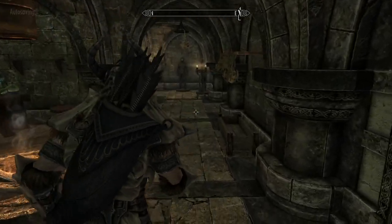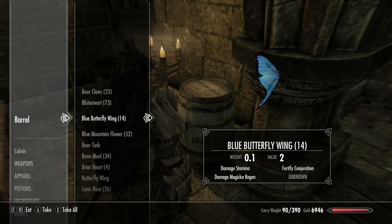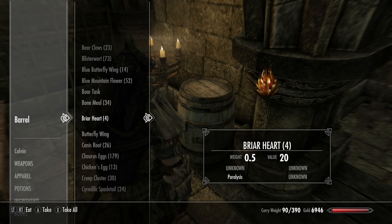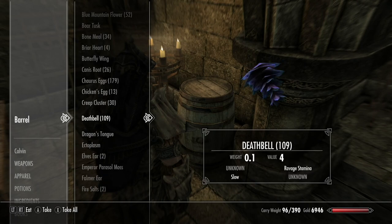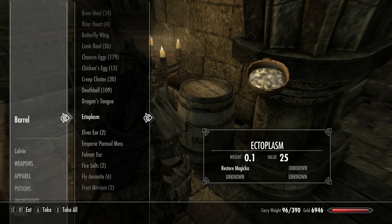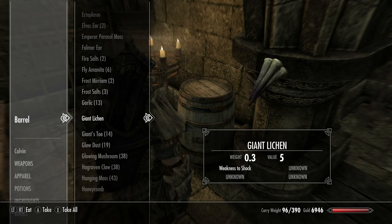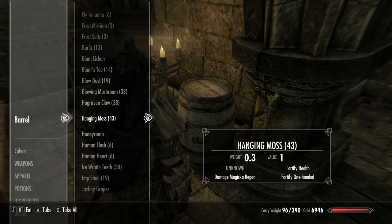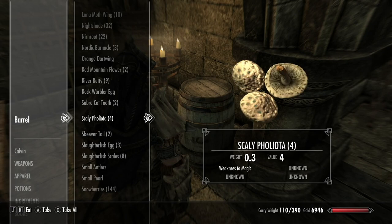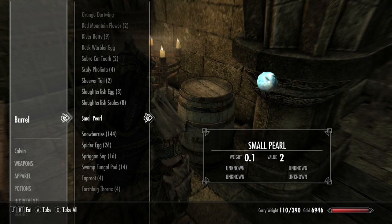Now I'm back at Proudspire Mansion in Solitude. I'm going to pick up everything for making a restoration potion — the aversine, and then scrolling down to the spade tail. Salt is also a good thing to use for restoration. Salt pile, small antler, and small pearl are good for making restoration and for creating the resto loop. Then I'm going to get the ingredients to make a fortify enchanting potion.